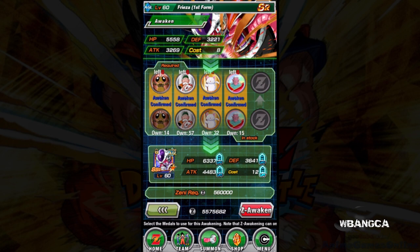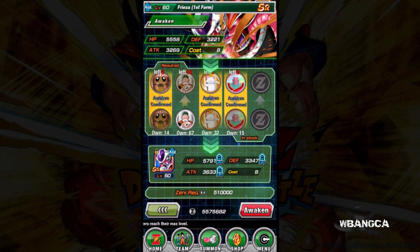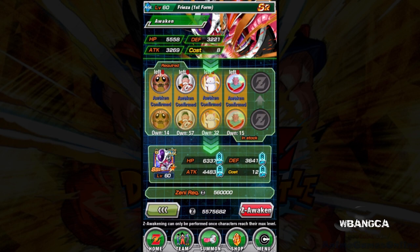It's gonna require a bunch of Dokkan awakening medals. Unfortunately, I want to keep this glory medal but we're gonna have to use it. Current stats are five thousand five hundred and fifty eight HP, three thousand two hundred and twenty one defense, attack three thousand two hundred and six. Once we Z-awaken him: six thousand three hundred and thirty seven HP, defense three thousand six hundred and forty one, attack four thousand four hundred and eighty three. Let's do this.